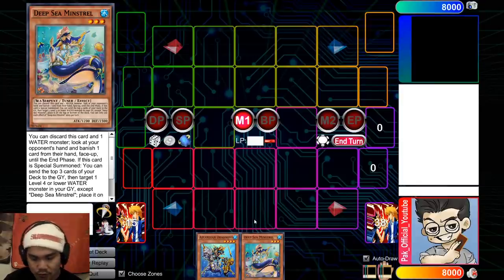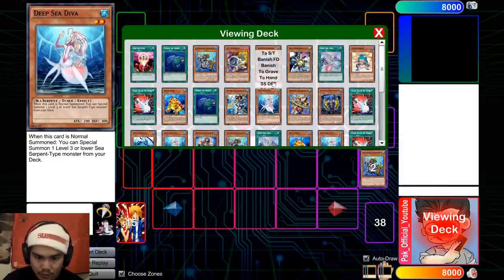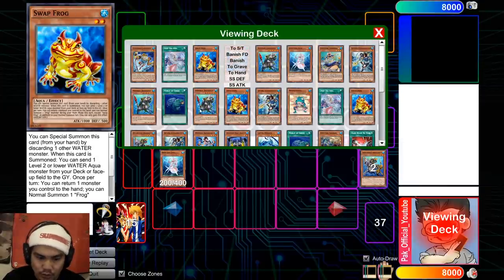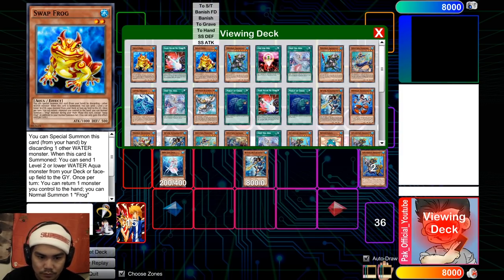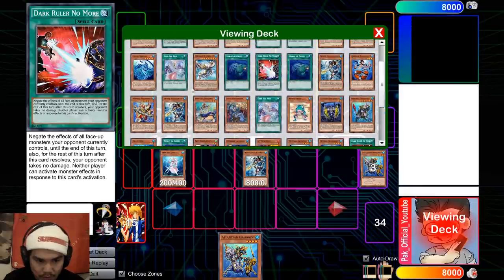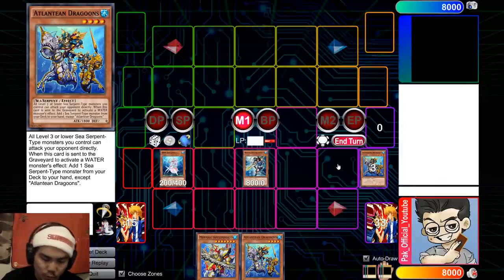We're going to start off with a quick two-card combo using Minstrel and Dragoons. Use Minstrel's effect to look at your opponent's hand, banish whatever the problem card is, and then use Dragoon's effect to search. We're going to search D.Va because D.Va is a sea serpent you can search with Dragoons. You're going to use D.Va's effect on Normal Summon, which essentially won't get hand trapped now because you banished the problem card. D.Va's effect will then get you Neptibus. This combo technically requires an additional Water Monster in your hand, so even though it's a two-card combo, it's technically 2.5.